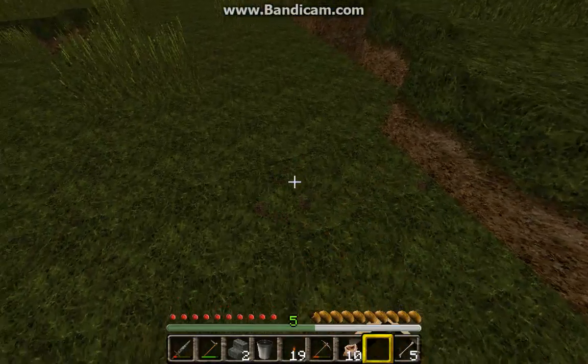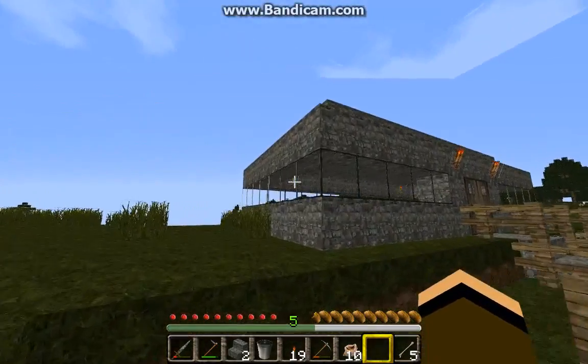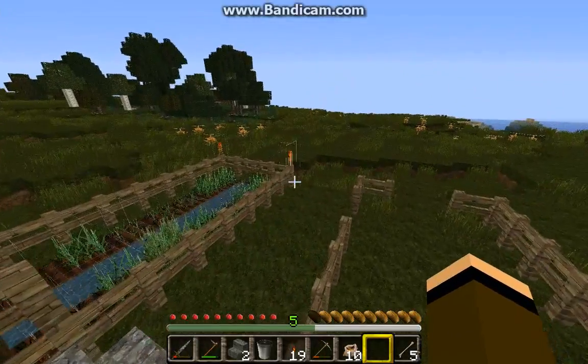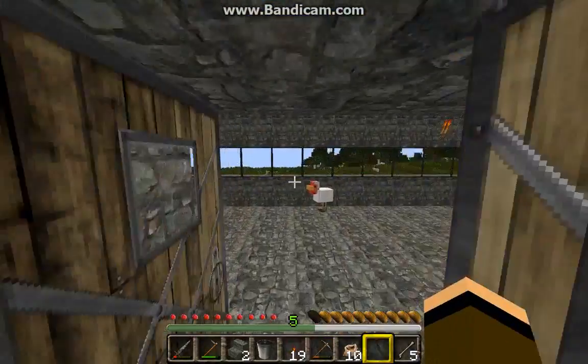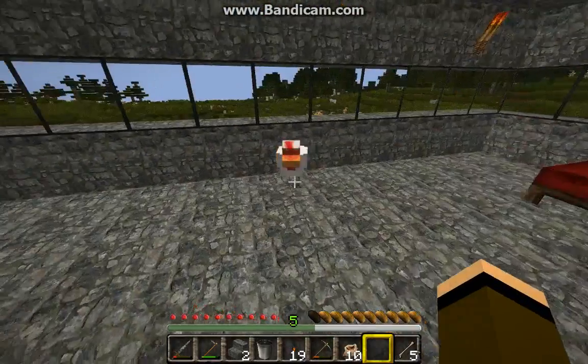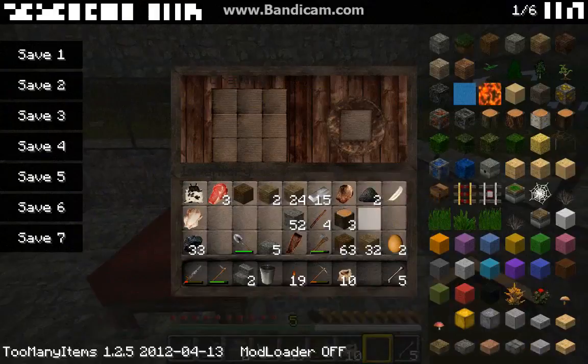This texture pack makes all the grass blend into each other. Oh, it's going to be an epic stump jump. Ooh. Hello, chicken. And the chickens actually tried to make them look like chickens.